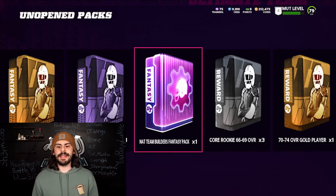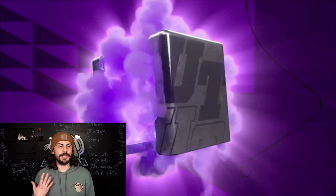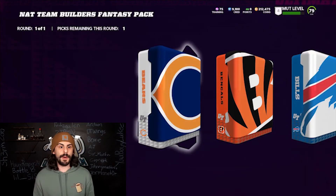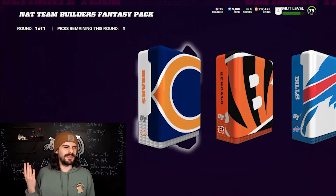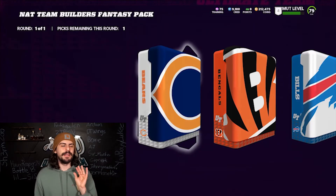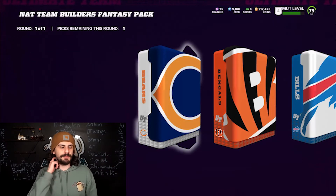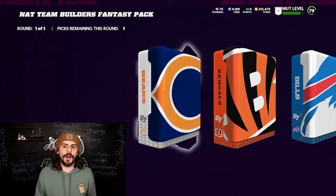I'm going to show you which pack you get and what's inside. You can see the NAT team builder fancy pack. I'm going to click it and you're going to see all 64 players that you can choose from. I'm going to go through them one by one and tell you which ones you should pick — my top five, and then a second five if you don't like any of those.